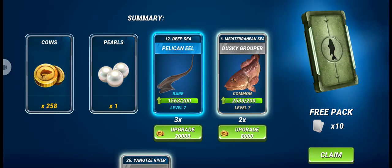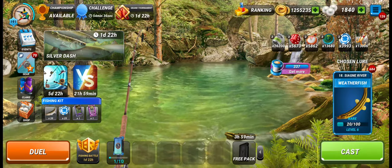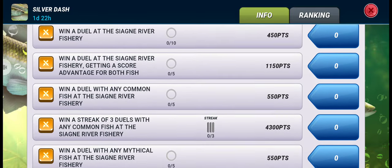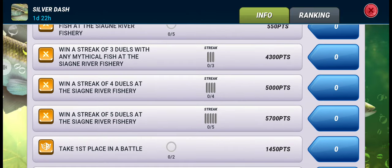We got two free packs, let's open those. Now let's check which tasks we need to complete. We need to win a streak of five duels at the Sea Yagne River fishery, which will give us some points. But first we'll go for a duel with the European Smelt.